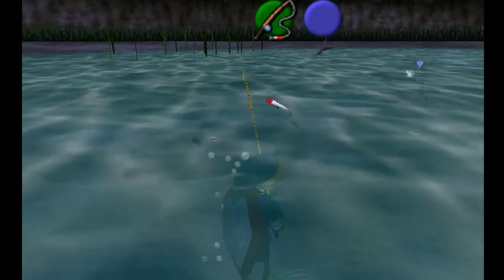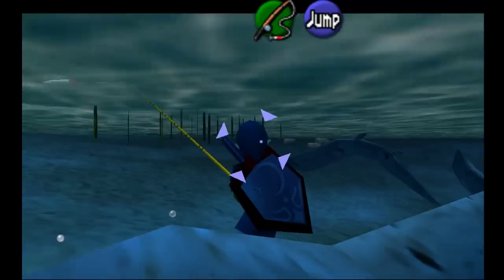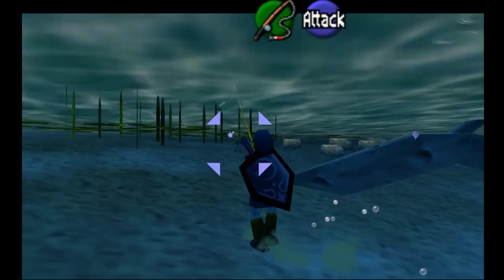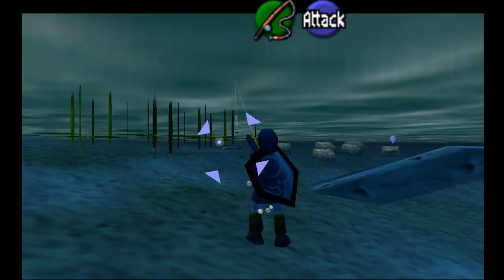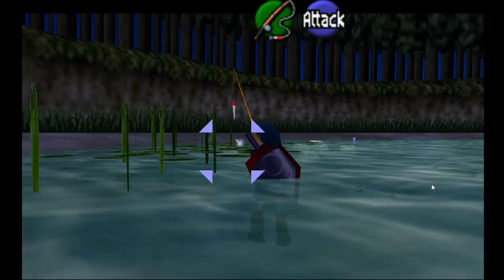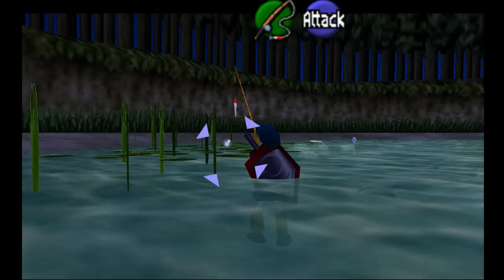It's in the back there. Normally, it's not Z-targetable if you scare it. However, when it first spawns, it is Z-targetable. You see the Hylian Loach back there beneath the lily pads? That is always where it spawns. You don't want to scare it because if you do, your one opportunity to Z-target and catch it using the normal fishing rod is essentially gone, at least for a while.